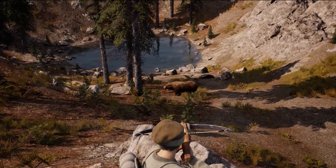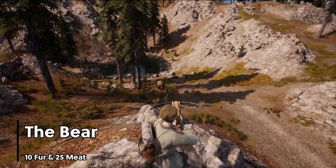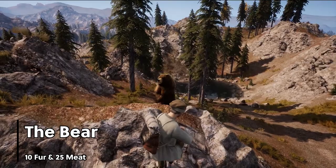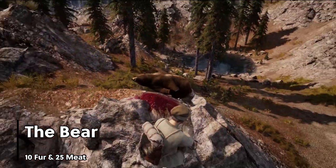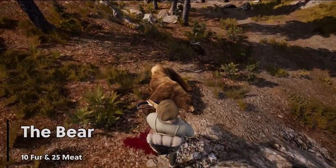And finally, the bear. The bear is the most feared creature in the game — quick, with tons of health, and the strongest attack of any creature. Bears tend to hang out around mines and should absolutely be avoided by ill-equipped hunters. A successful bear skin will provide 10 fur and 25 meat.